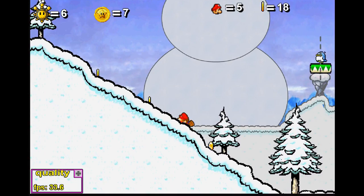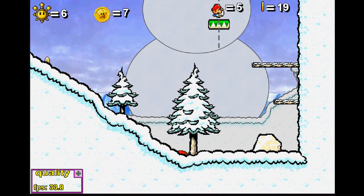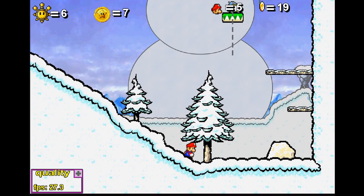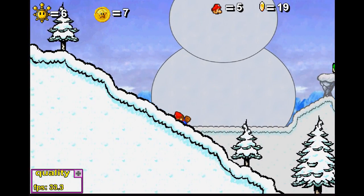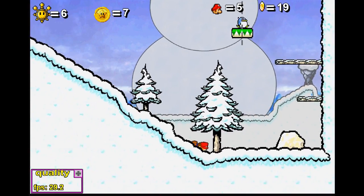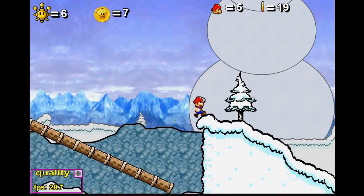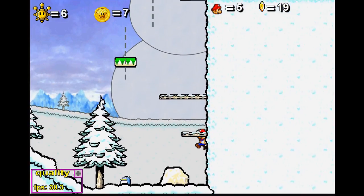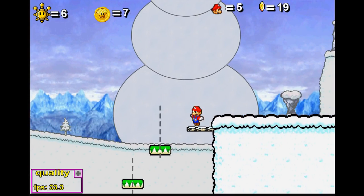I can't climb back up here? I can't crouch upwards like you could in Mario 64. Wait — can I cheat this? Oh! You can do backflips up there! So yeah, you can cheat it if you want. That's pretty awesome, I have to admit. You can do backflips up there — I didn't know that.